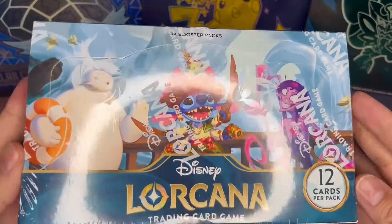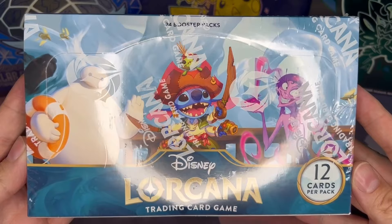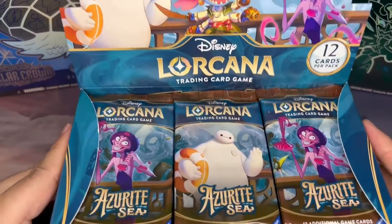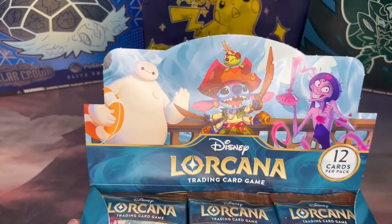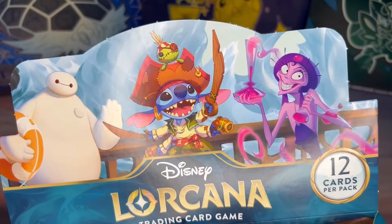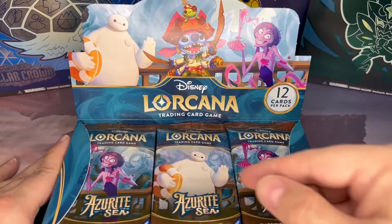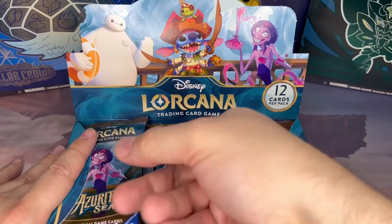Hey everybody, welcome back! Today we're going to be opening the brand new Lorcana set Azurite Sea. These booster boxes come with 24 packs, let's get ripping. We can also see the theme of this pack is the pirates, and the main pirate here is Stitch — everybody loves the Stitch pirate. We also have a couple other pirates on the box including Tigger pirate. I'm really looking forward to all the pirate cards in this set, hopefully pull some cool ones.